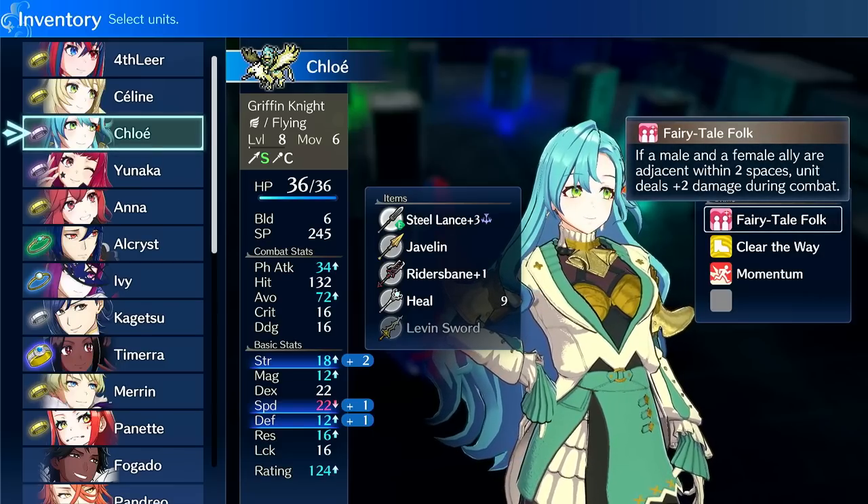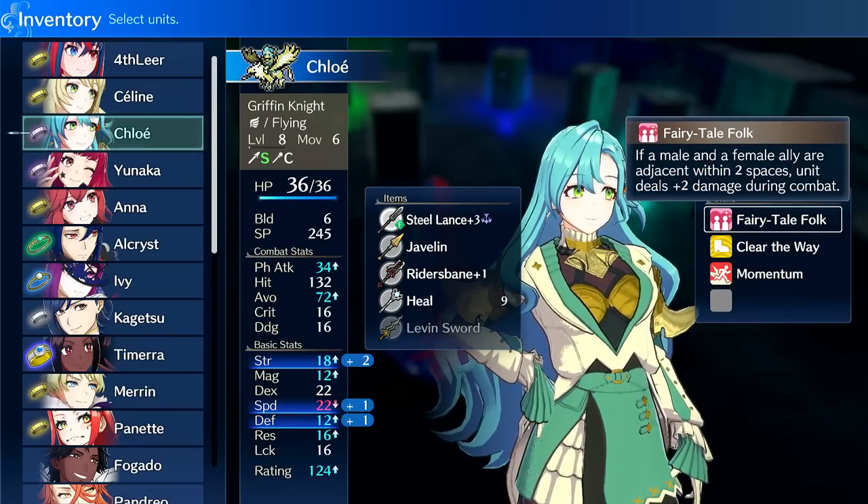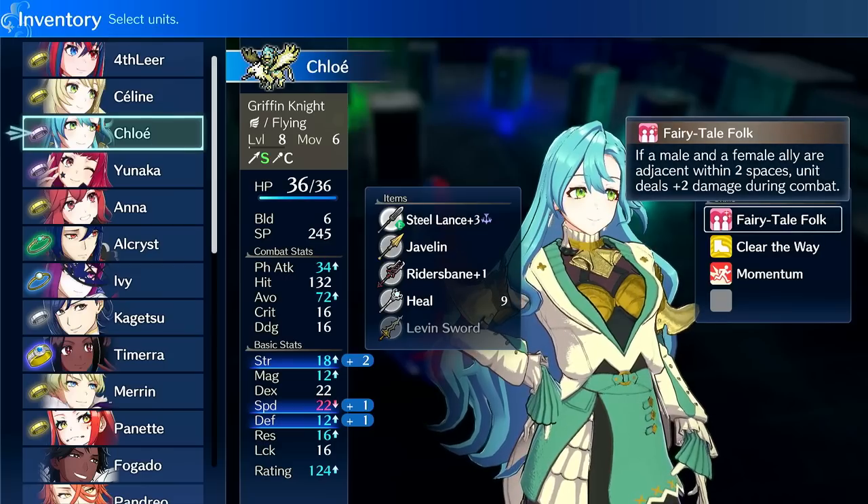Fairytale Folk is arguably one of the better passives in the game. It increases her damage by two if there's a male and female ally within two spaces of her, which is a pretty easy condition to meet. If you want to consistently meet this condition, run male Alire on flyer or Rosado, and also run Ivy or a second female flyer. It's pretty consistent and easy to meet.